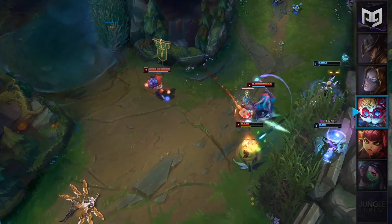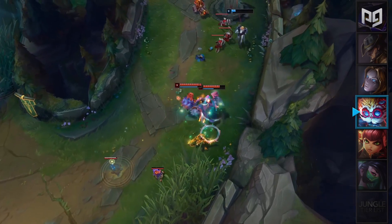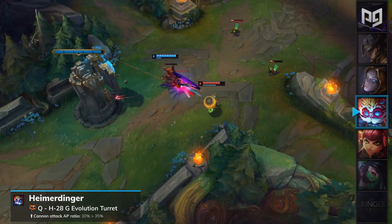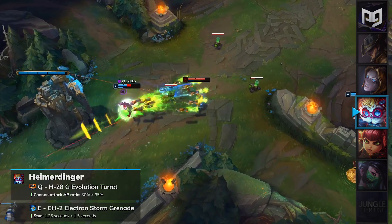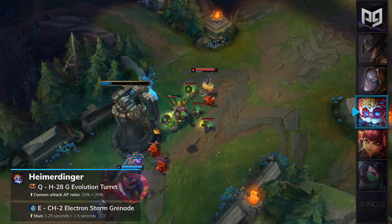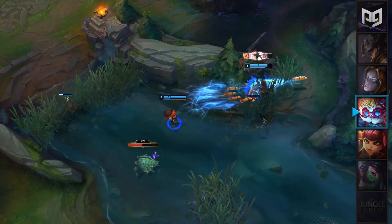Heimerdinger has been a somewhat forgotten champion recently, but is now going to be getting some love from the balance team this patch. His Q Evolution Turret will have its AP ratio increased by 5%, and his E will have its stun duration buffed by 0.25 seconds. These changes are welcome for Heimerdinger mains, but they won't magically make him an OP pick in the meta. Heimerdinger will be placed in our mid lane C-tier for patch 9.19.